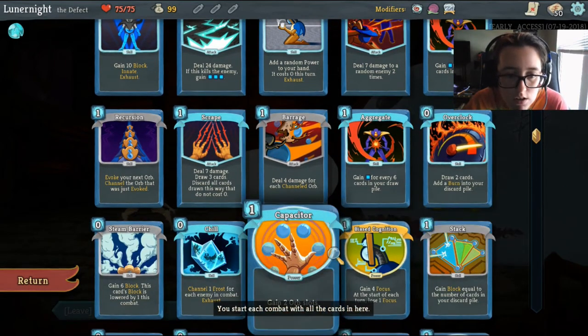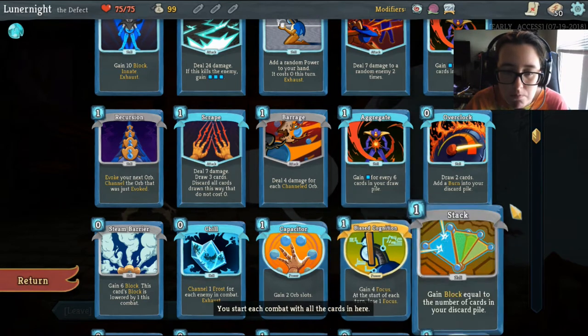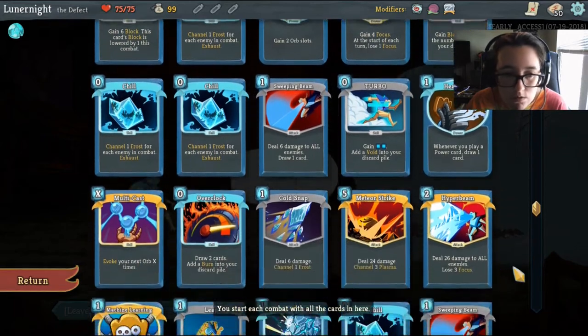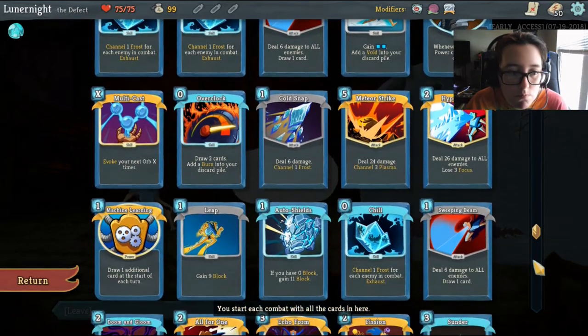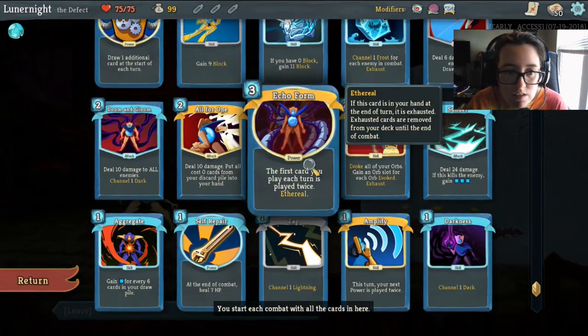We've got capacitor and cognition. Heat sinks — that's pretty cool. Machine learning. Ooh, we have an echo form. That'll be the first one we get upgraded — echo form.